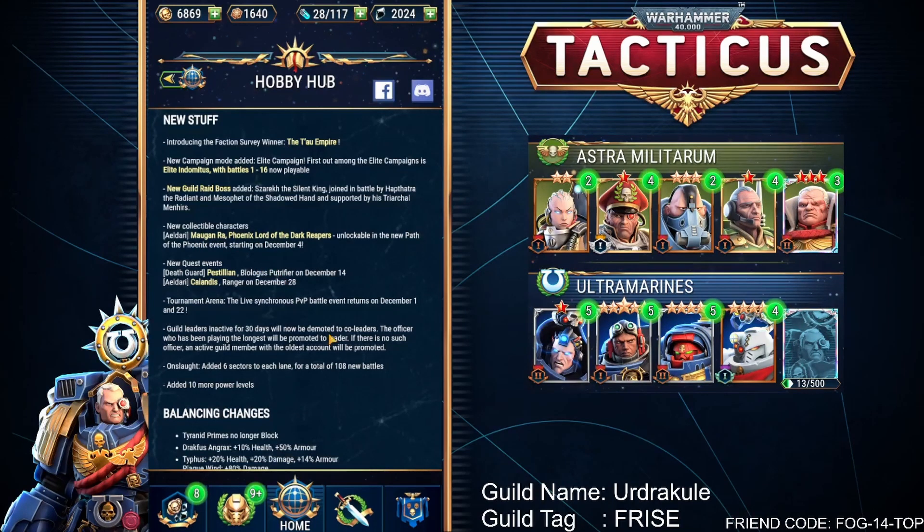We've got new quests coming up: the Death Guard — Pestillion the Biologus Putrefire on December 14th, and Calendis the Ranger on December 28th. If you haven't got Calendis, make sure you go through this quest and try to get as many shards as you need to unlock him. He is an absolute all-star in virtually every single mode of this game — well, apart from the raids, he's not so great there — but in PvP and the arena, he really does shine.